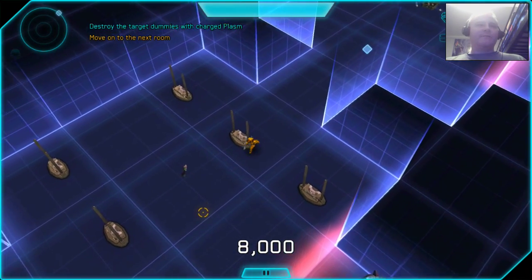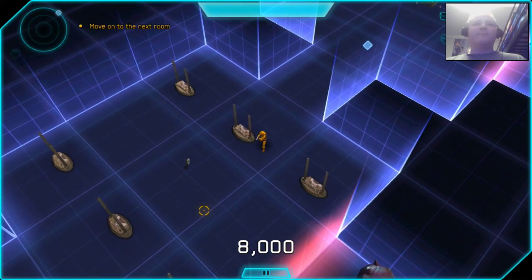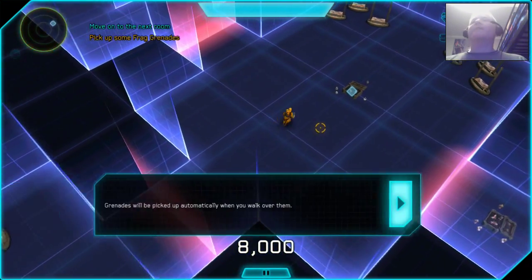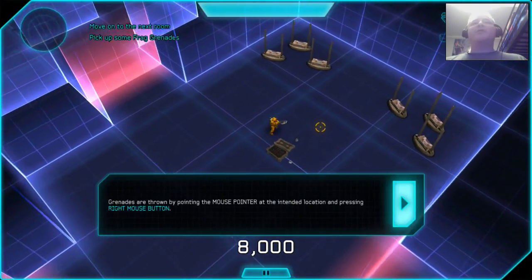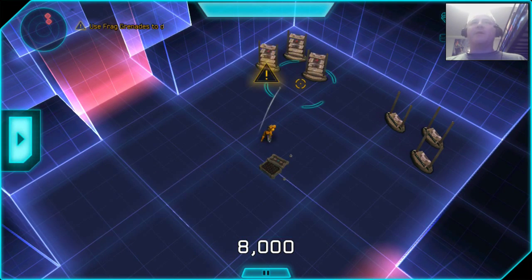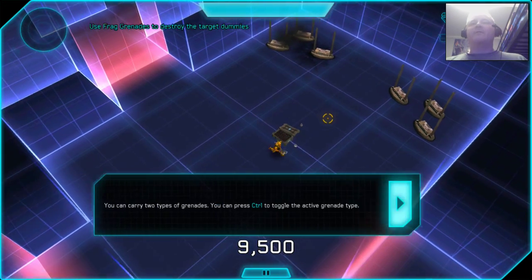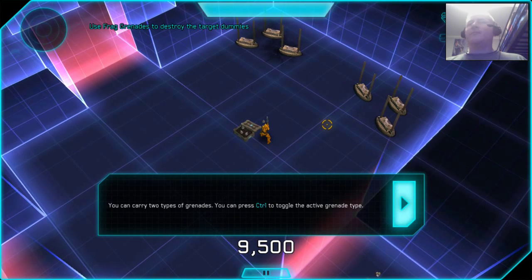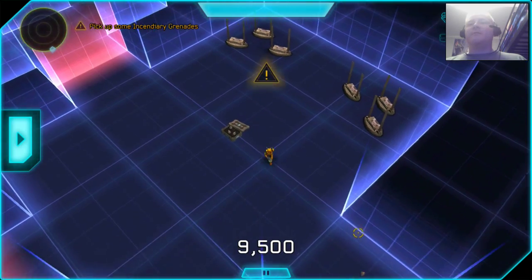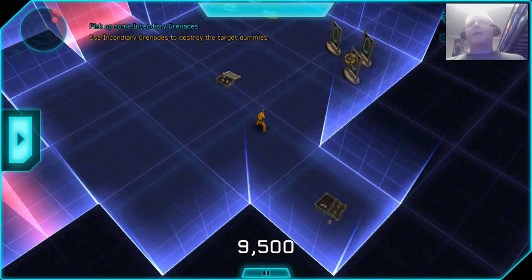Then I can continue. I could pick up whatever my old gun was — I put down my pistol, my rifle for that. Whatever. Now I pick up a bunch of grenades and throw them by pressing right mouse button. Then I press Ctrl to toggle to a fire grenade, and I throw that one over here.